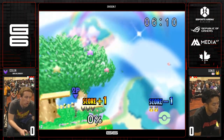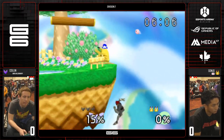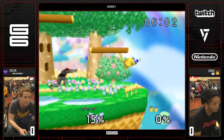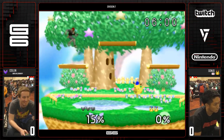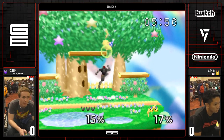Now you're looking for stray up Bs and aerials. There's an up B — great option. And Sonjo doesn't punish — no turn-around grab. That's the hardest tech: no turn-around grab with Pikachu. Really hard.